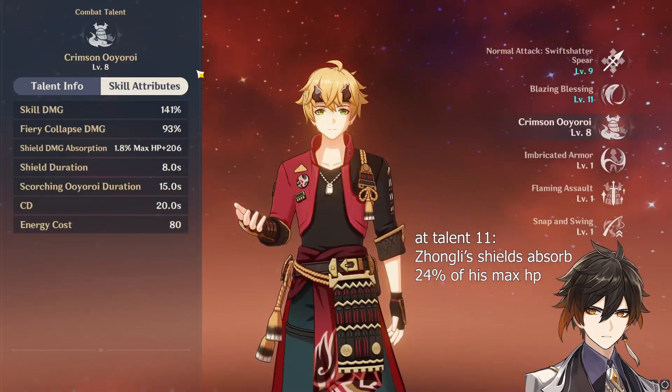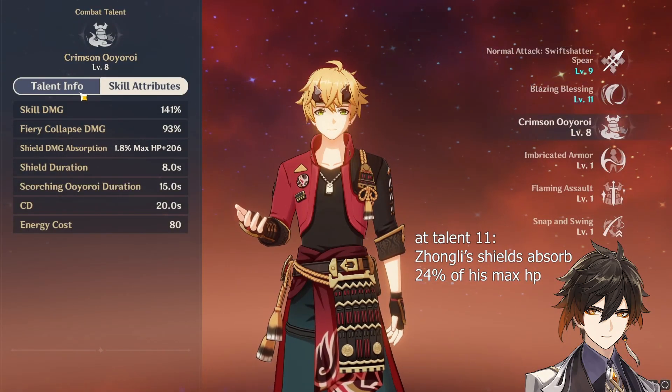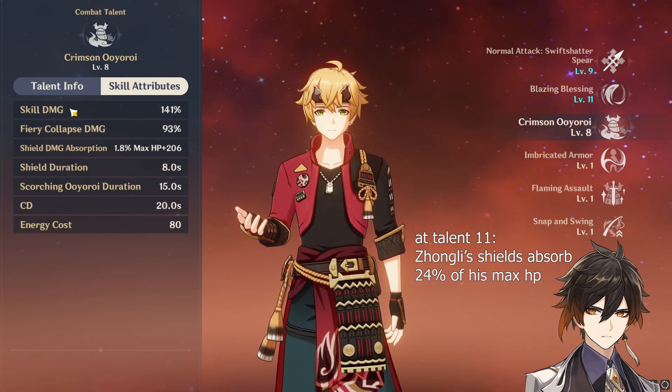For comparison, at level 11, Zhongli's shields only absorb up to 24% of his max HP with 3000 flat absorption points on top of that.